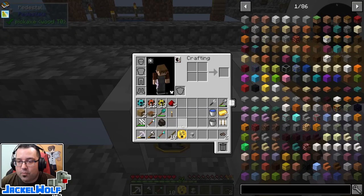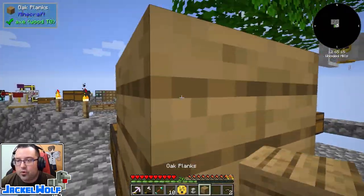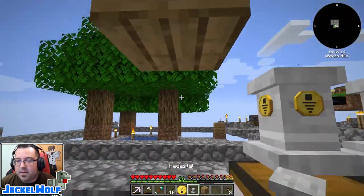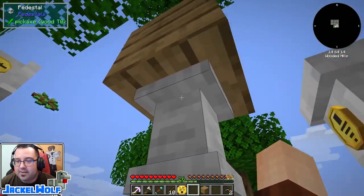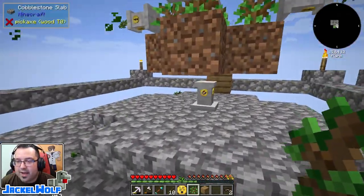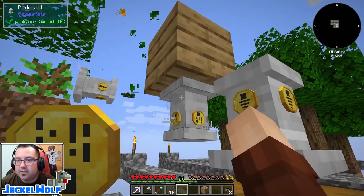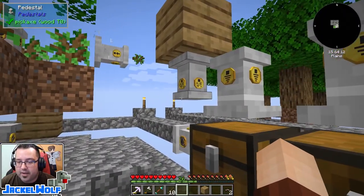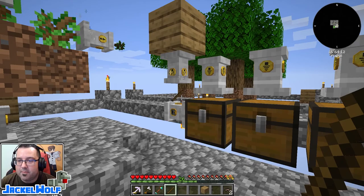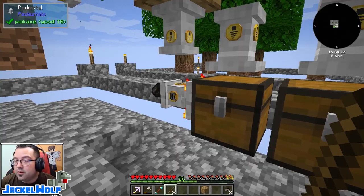So we break this down and place it on top. We place two blocks down, break one here, and place the pedestal upside down — the base of the pedestal is the big spot, the top is the small spot, so anything that drops out comes out of the top. We put the upgrade in our offhand, right click, and you can see it's now dropping the items onto our furnace. The furnace eats them up and turns the wood into charcoal, which gets taken out of the top and put into the chest.